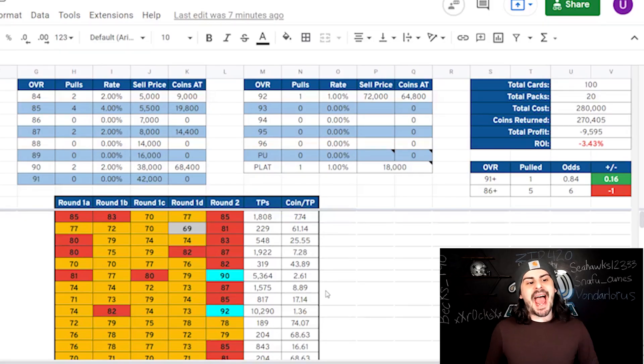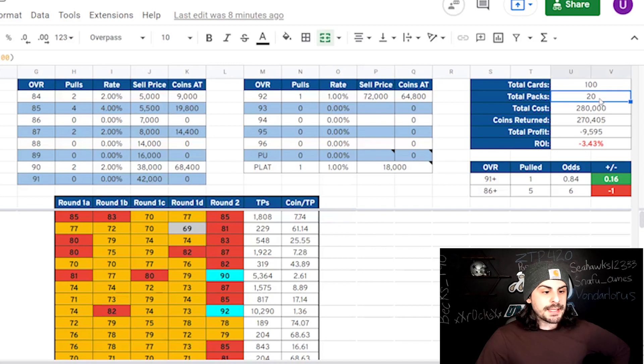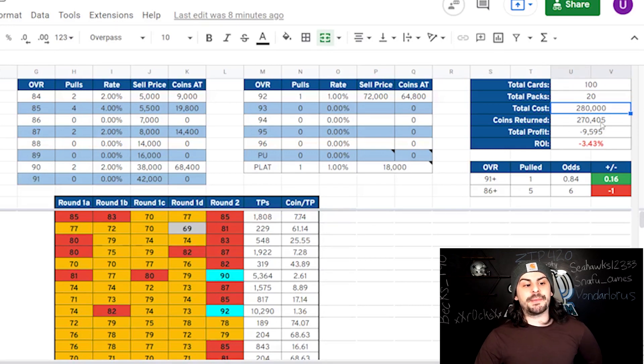Now, to the data. I love to provide data to go along with my coin-making methods so you understand your risk. Here's my round: I opened up 20 packs, a total of 100 cards. It cost me 280,000 coins and I got back 270,000 after tax. So I lost 10,000 coins — however, that's only the case if I sold every card I got.